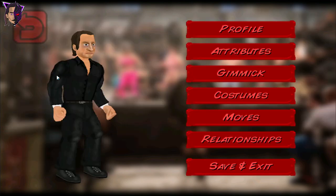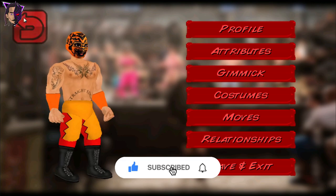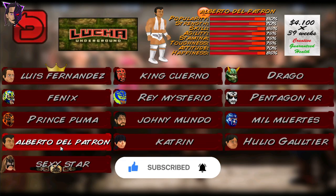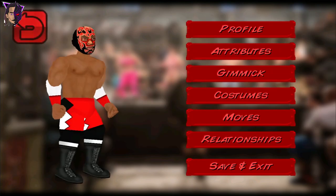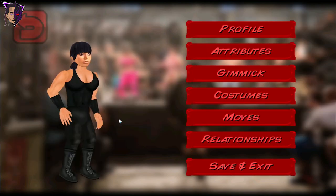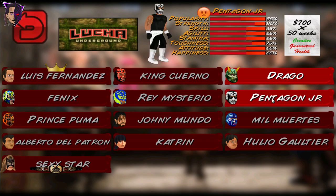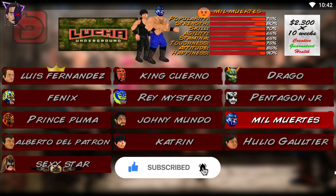Starting with the Booker, Luis Fernandez. And next we have Phoenix, Prince Puma, and Alberto El Patron. Sexy Star, King Cuerno, and we have Rey Mysterio. Johnny Mundo, Katrine, Drago, Pentagon Jr., Mil Muertes. And that's all for the roster.